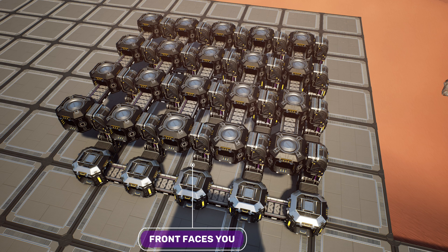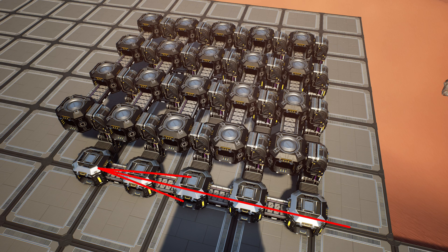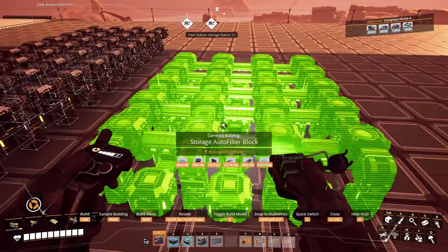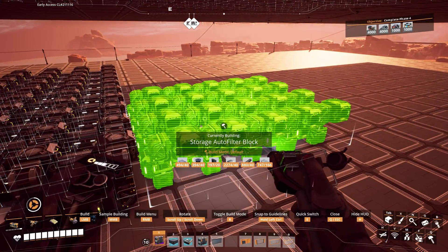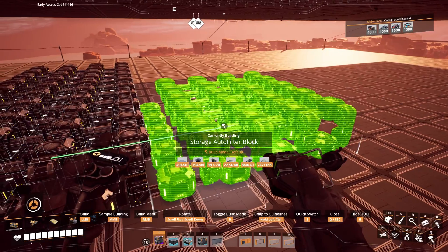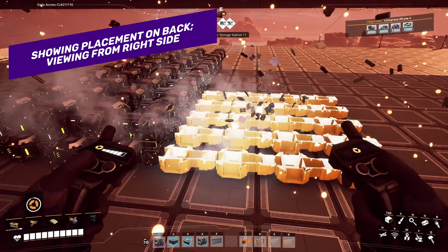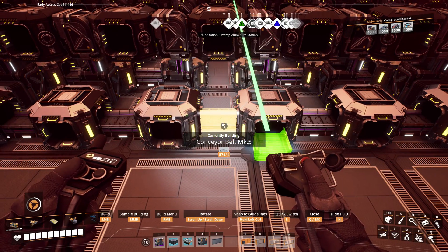When you place the blueprint, the front should be facing you. The front will be facing you when the belts on the bottom row are moving items from your right to your left. The top row of belts should be taking items away from you. Then you can place another block either to the left or to the right of that one, or on the far or near side of the one you just placed, or both, in order to expand. These incoming lines will be attaching to your right side.